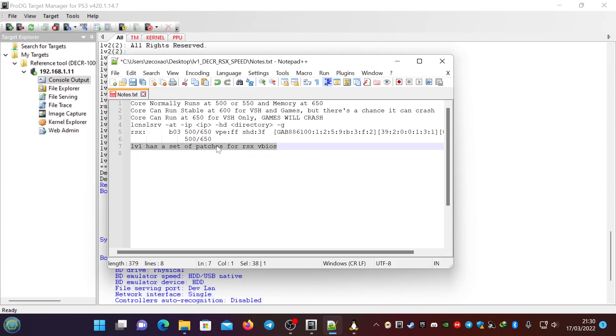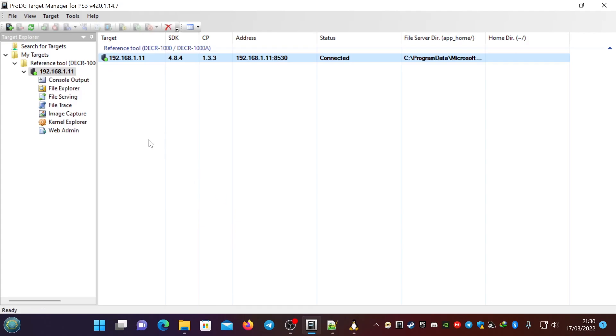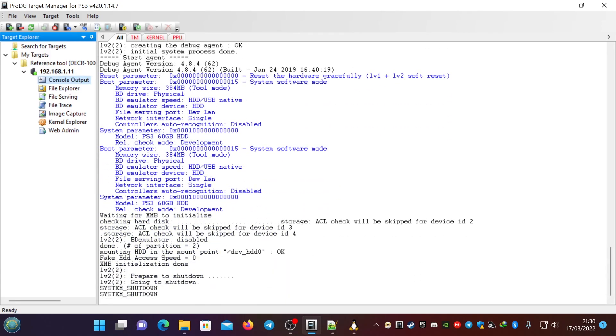They might be very important later — maybe for dumping the VBIOS, maybe not. We will see. Let me just shut down my DECR. Shutdown — working normally, system shutdown.